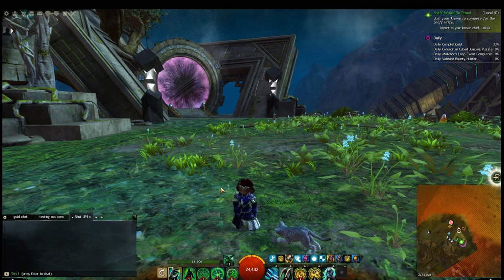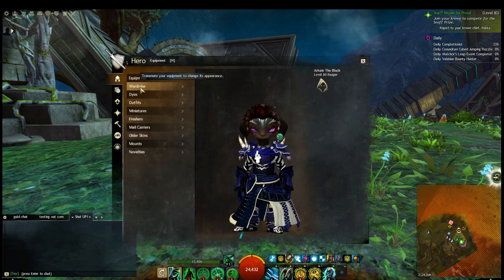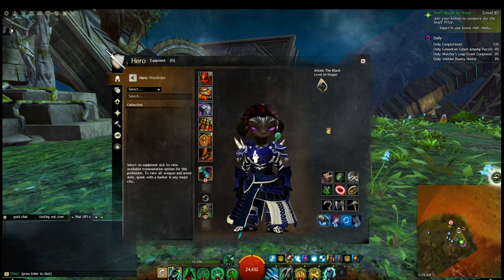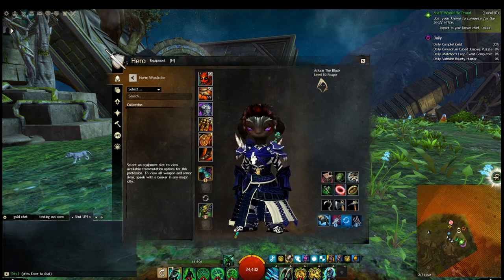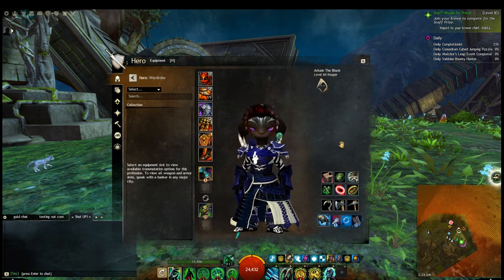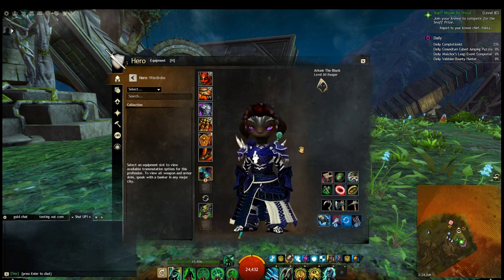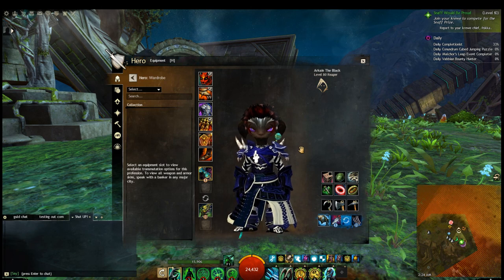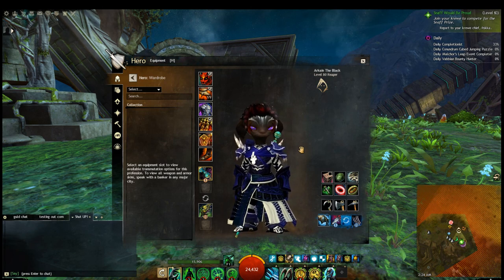Right here I'm on my Azura Necromancer, and if we just go into the hero panel and click wardrobe, you can see I have a kind of purplish armor outfit here. But that's not what we're going to be looking at today. We're going to be looking at how you can basically come up with a budget outfit for your character.